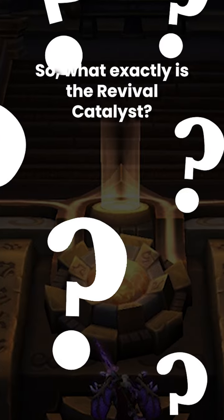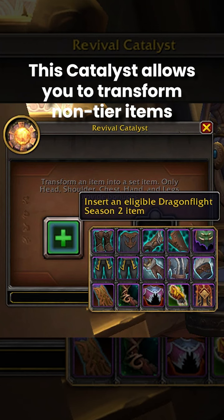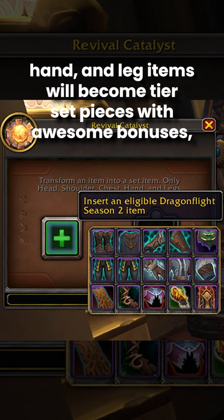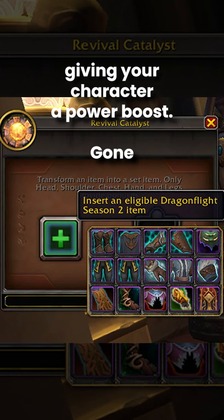So what exactly is the Revival Catalyst? It's a game-changer. This Catalyst allows you to transform non-tier items into tier-set pieces of the same item level. The best part? Head, shoulder, chest, hand, and leg items will become tier-set pieces with awesome bonuses, giving your character a power boost.